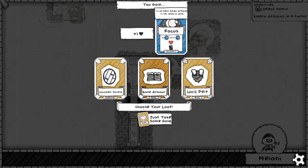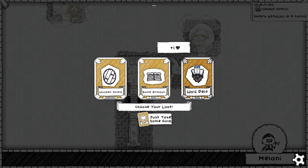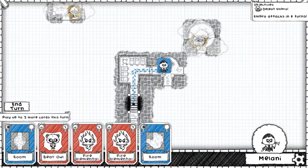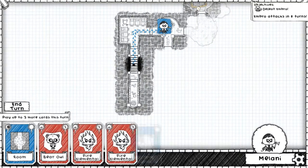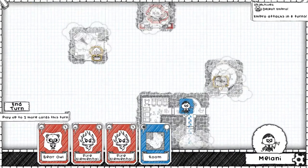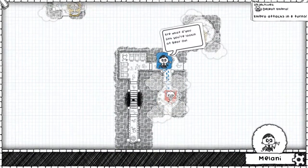Bone armor gives us plus one health and focus. Wolf pelt gives us plus one health and restore — that's actually good. I think that's probably what I'd like to do. I want more of the blocking stuff, but wolf pelt is really good. I think we'll take it — that plus one health is all going to help out big time. So eight turns to get over there. These corridors aren't good — if I put this corridor here right now, I'm locked in. I can't get out of here — that is unfortunate. I can't put this one anywhere. I guess I could put it down right here to give me another way out. Then I have a long ways to get around. Let's just take on a level three bear owl. I need corridors — my corridors are awful right now.